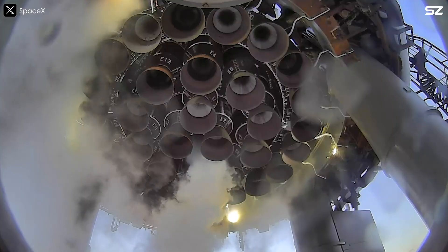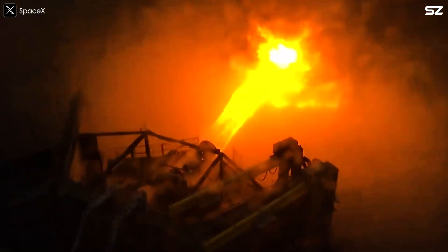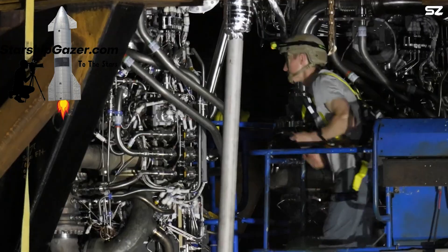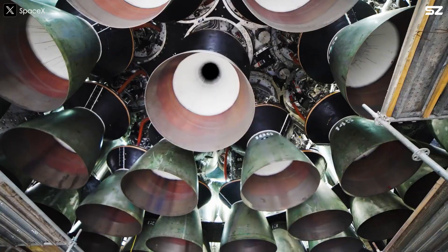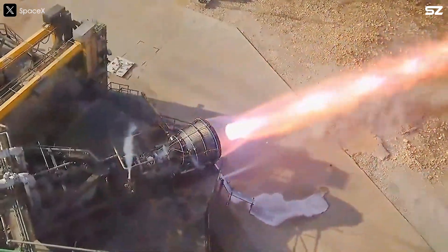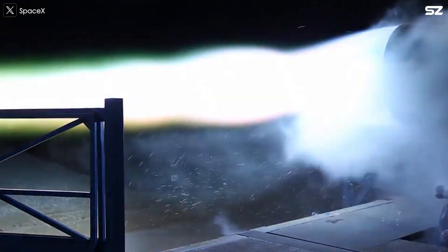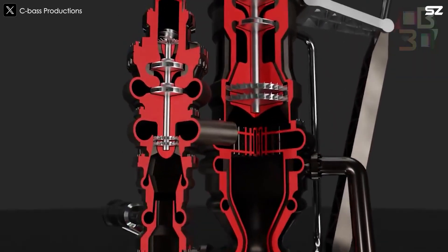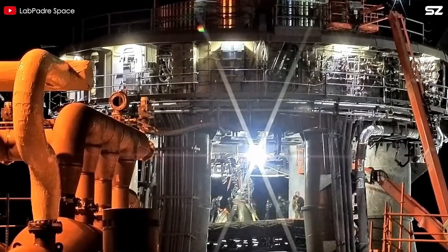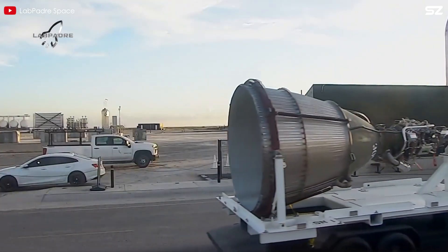Raptor is powered by sub-cooled liquid methane and sub-cooled liquid oxygen, operating on a full-flow staged combustion cycle. This advanced twin-shaft system uses both oxidizer-rich and fuel-rich preburners, allowing the full flow of propellants through the turbines without venting any unburnt fuel or oxidizer. An oxygen-rich turbine drives the oxygen turbo pump, while a fuel-rich turbine powers the methane turbo pump. Before entering the combustion chamber, both propellant streams are fully converted to gas. Ignition is initiated by torch igniters located in the preburners — essentially miniature rocket engines fueled by the same methane and oxygen — which ignite the preburners, which in turn ignite the high-pressure mixed gases in the main combustion chamber. In the Raptor 1 design, a torch igniter was used in the main combustion chamber, but with Raptor 2, SpaceX successfully eliminated the need for it. Exactly how they ignite the main chamber in the new design remains unknown.